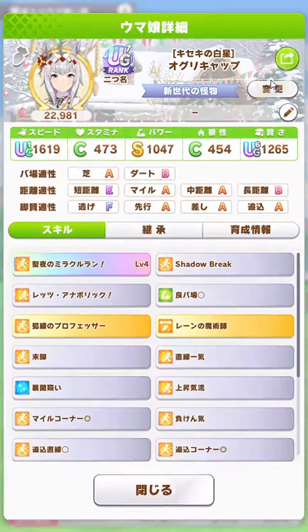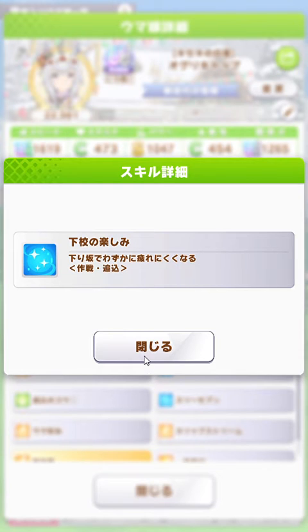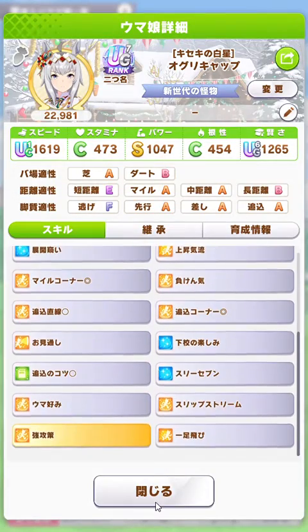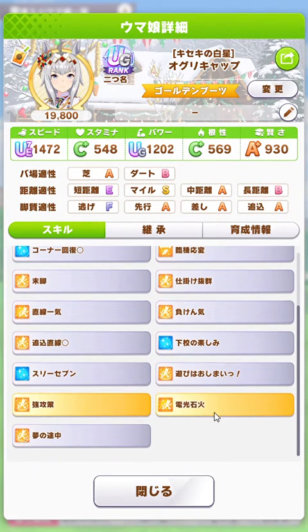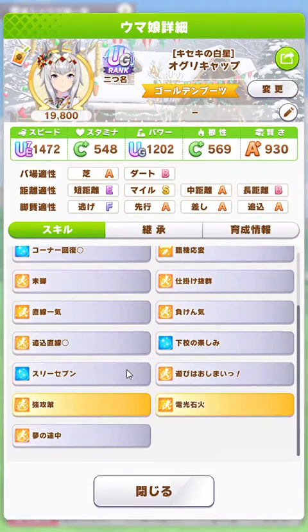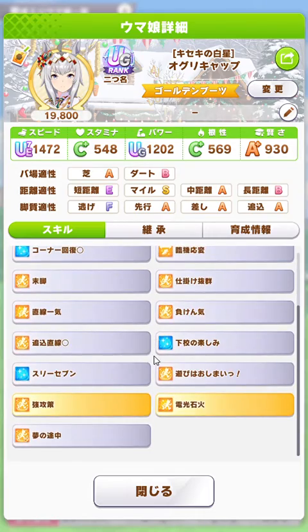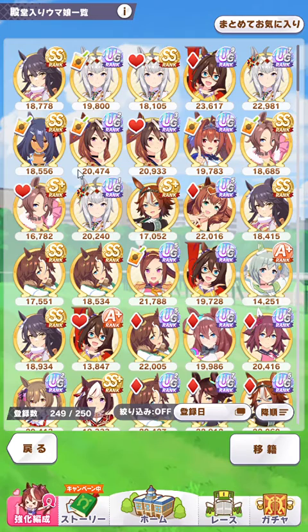Then I worked on Christmas Oguri Cap that everybody was talking about. This is the one with three recovery skills, the third being one that when it procs, she gets her unique skill to go off, which basically excites her at the right moment. After that acceleration goes off, this gold skill connects her directly — boom, she's just taken off. And then this white acceleration skill is the final kicker to push her forward. Christmas Oguri Cap can win as well in the room matches.